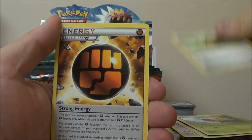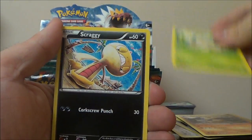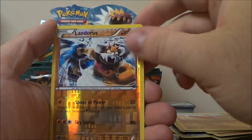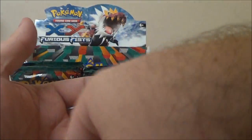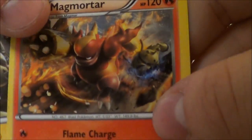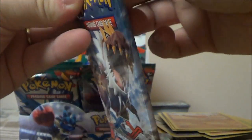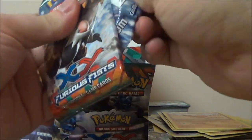Hawlucha, Weepinbell, Full Heal, Strong Energy, Makuhita, Shroomish, Scraggy, Poliwag, Trapinch, Reverse Landorus — that's different — and Magmortar. Electivire and Magmortar back-to-back — just so you guys know, their artwork complements each other. In the background of Magmortar you can see Electivire, and in the background of Electivire you can see Magmortar. Just thought I'd point that out in case you didn't already know — which I'm sure most of you did, so it was pretty pointless, but still worth my time.